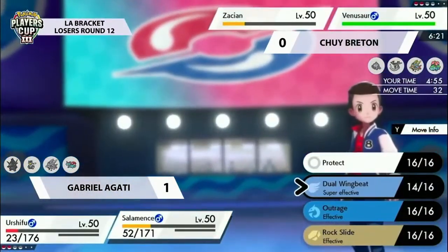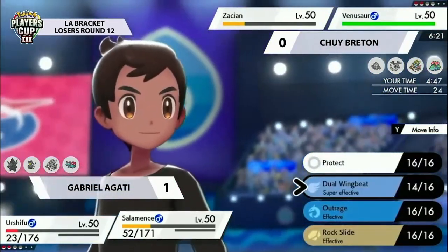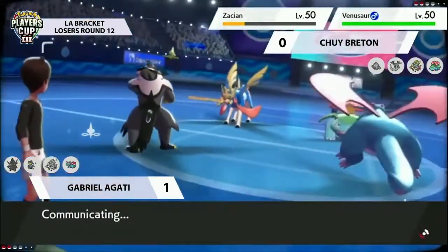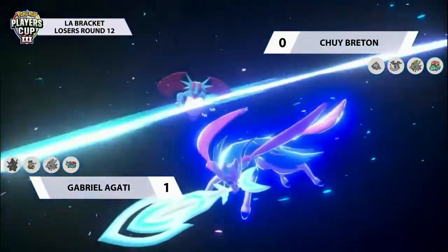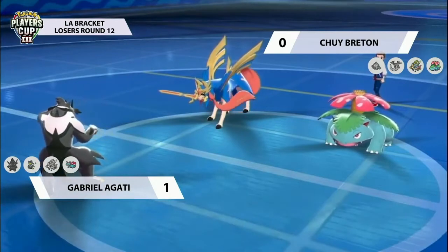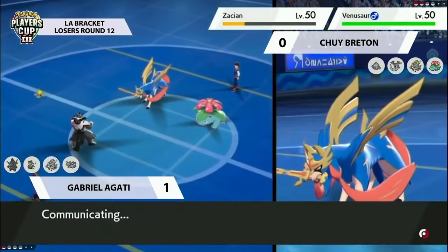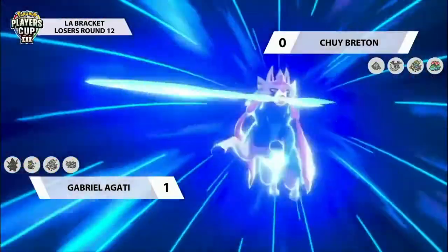Gabriel could protect the Salamence and use Urshifu to attack into Zacian - losing Urshifu to Venusaur but then having Salamence versus Venusaur as the end game with Dual Wingbeat. Urshifu goes for Detect, Zacian's Behemoth Blade pulls down onto the opposing Salamence, really wanting to protect Venusaur from taking Dual Wingbeats - and that's exactly what it does, Venusaur protected for another turn. The Sludge Bomb misses thanks to Protect, but Urshifu is again in that same precarious situation - it can only really target one opposing Pokémon and Chewy has two left on the field.